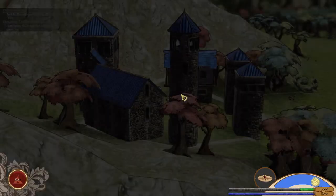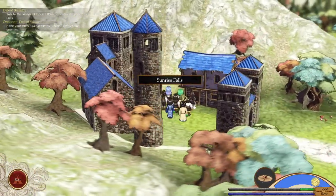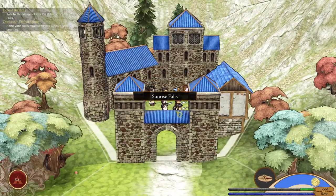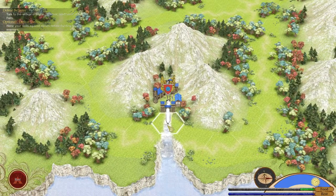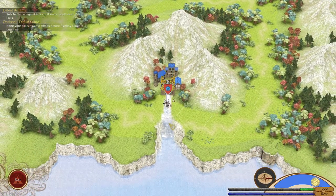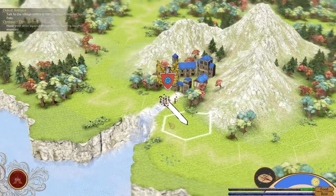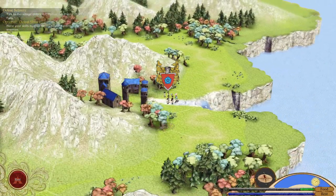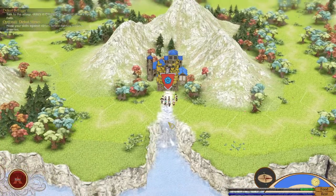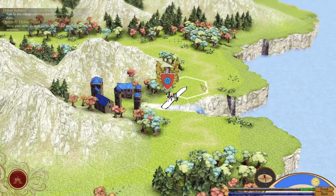Exit to world map, so let's check out the world map. World map movement is click-based. Talk to the village elders. Okay, optional: defeat slimes. Hone your skills against slimes before fighting tougher enemies. Okay, let's go this way.